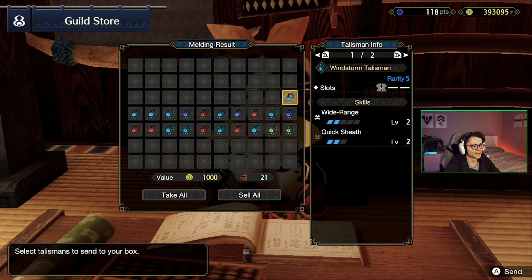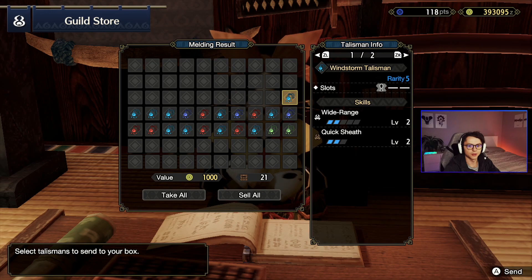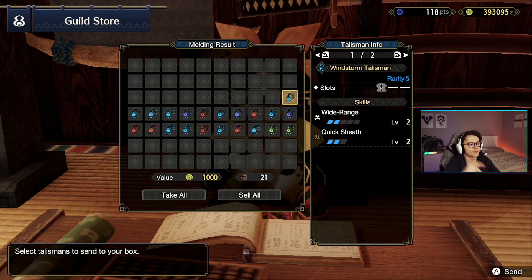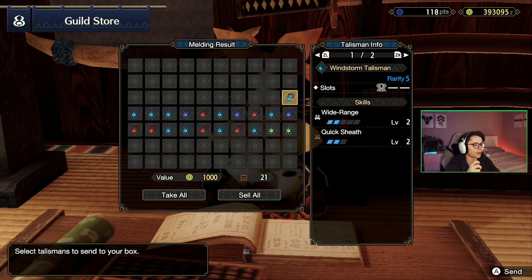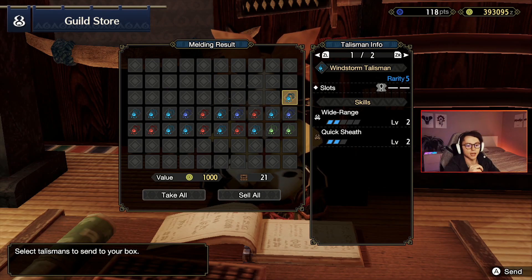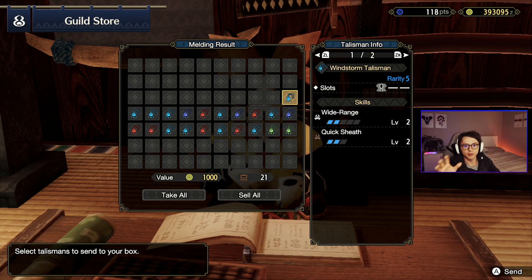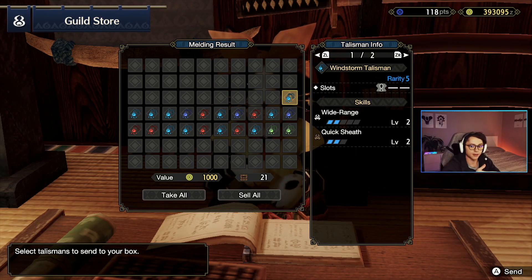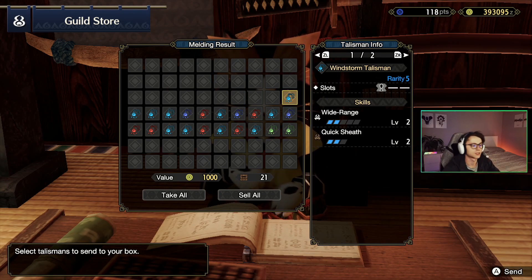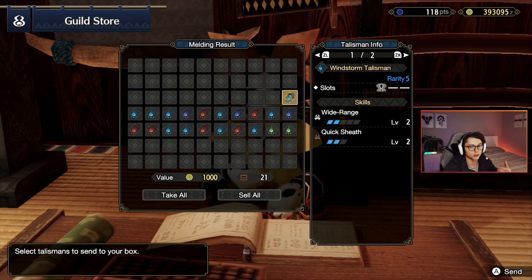I really really like this one — level 2 wide range on my longsword. It sounds weird right, but just for the handiness of being able to buff your teammates when you do stuff, for group play I might even switch onto this one rather than my quick sheath 3, take out one of my normal decos, and put in a quick sheath deco. It'll mean I lose attack boost but I can wide range for the party — and that's always helpful. Wide range is underrated. Don't sleep on this talisman in group play.